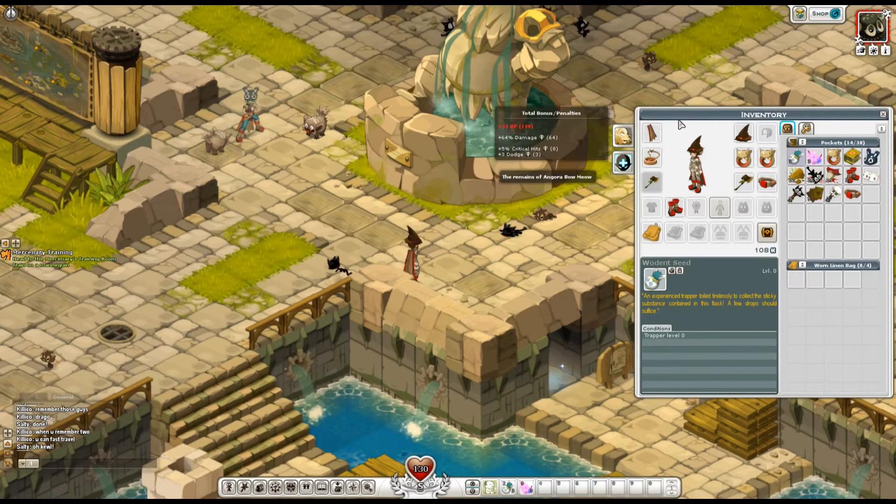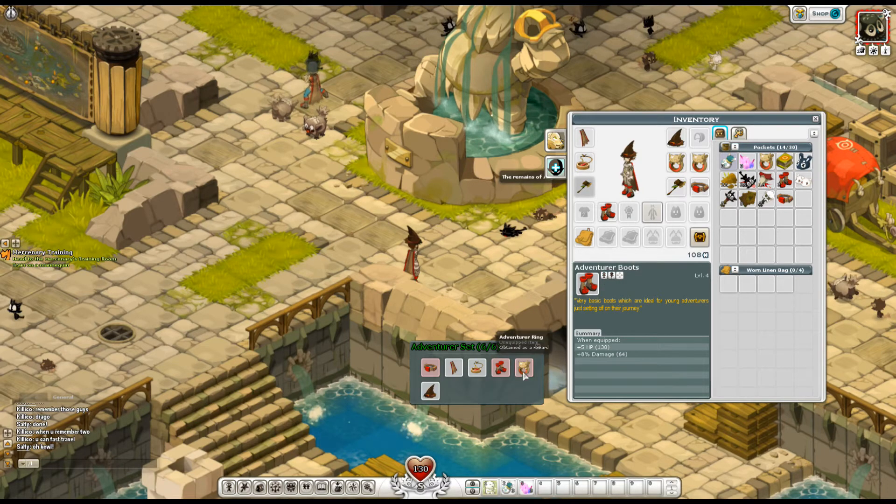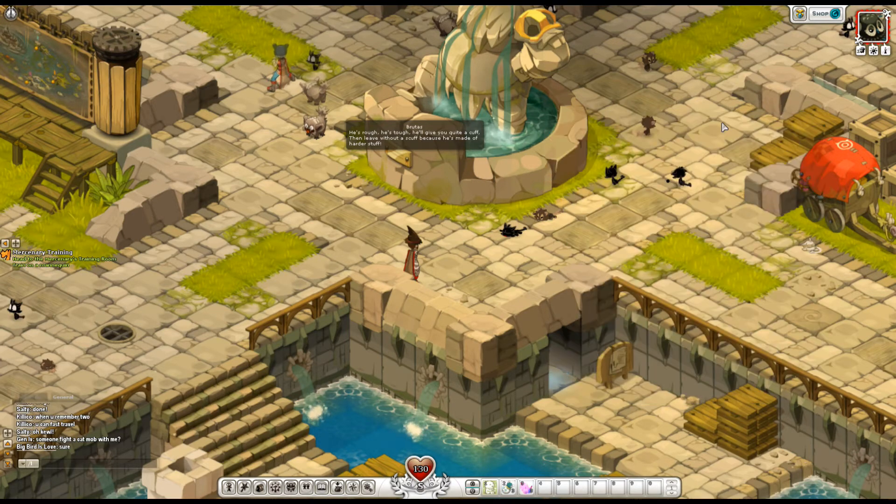Looking at my inventory — I have the full Adventurer set, which is pretty easy to get at this point. I can view set details and see what bonuses apply. I also have two Adventurer rings. Star Drive 2 is going really well — I love turn-based strategy games and the ship-building in that game.